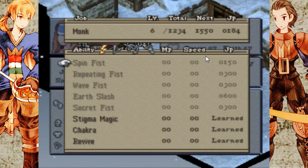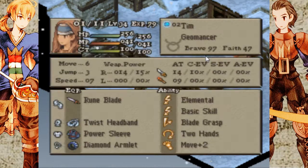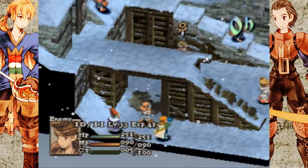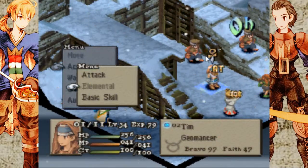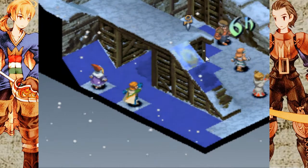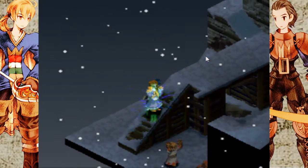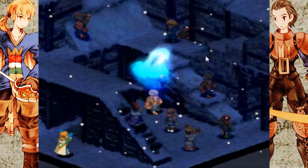A lot of people tend to prefer monk reaction abilities - either counter, which lets you counterattack with your physical attack, or hamado, which lets you do your physical attack before getting attacked. A lot of people tend to like those abilities, but I tend to not like them quite as much. The thing with counter is, if you counterattack someone, you don't get any experience or job points for it. And you never really know when you're going to counterattack - it's unpredictable. I like to have more control. So with blade grasp, you prevent taking damage, whereas if you counterattack, you still take the damage but you also deal damage back.